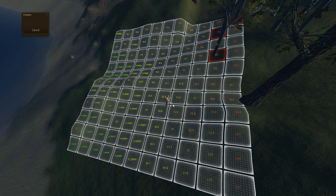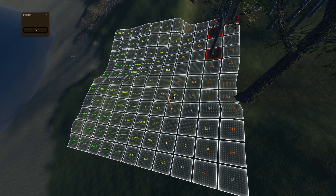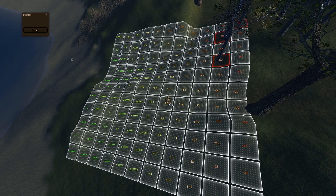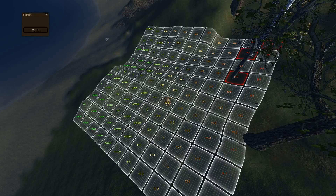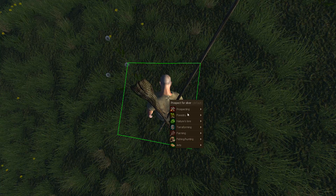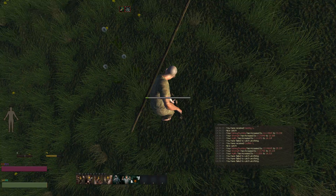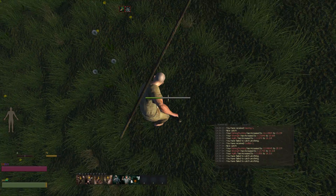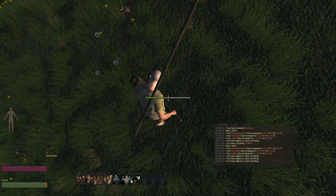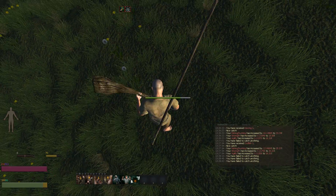You find the square by walking around and then you can raise or flatten it until it's the same height as the other ones. Cancel that, dig here - go down to terraforming and go to Lower the Ground Level. He'll dig it up with the shovel that I showed you how to equip in the last video.